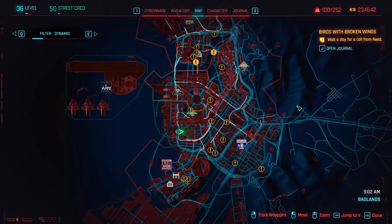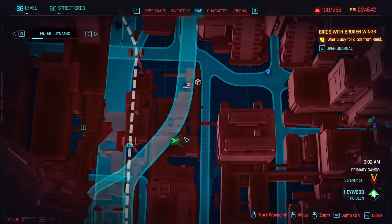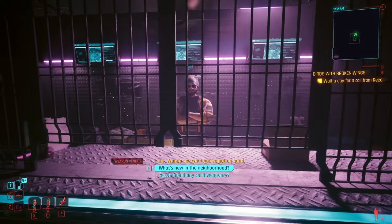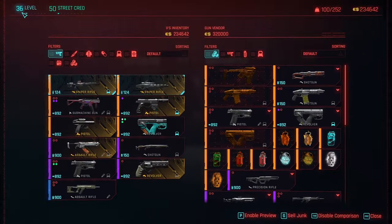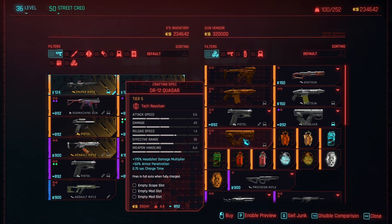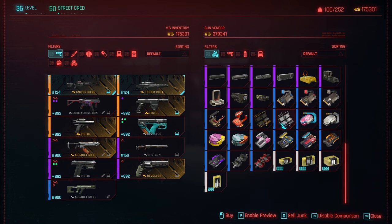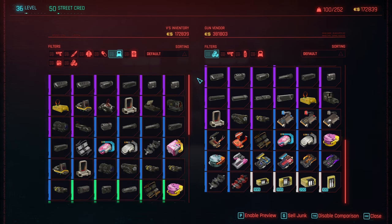What you're going to want to do is come over to Heywood and over to the Glen, where you'll find a little weapon shop. This gentleman just so happens to have the crafting spec for the DR-12 Quasar. We're level 36, so it's spawning at Legendary — I believe this is dependent on your level — and we're definitely going to buy the crafting spec for the DR-12 Quasar. Also, when you're buying anything from gun shops, pick up as many supercharger mods as you can, because we're going to want enough to craft a Legendary version.